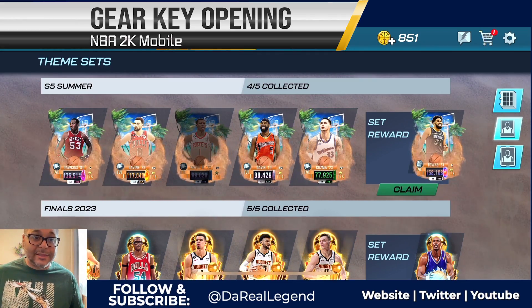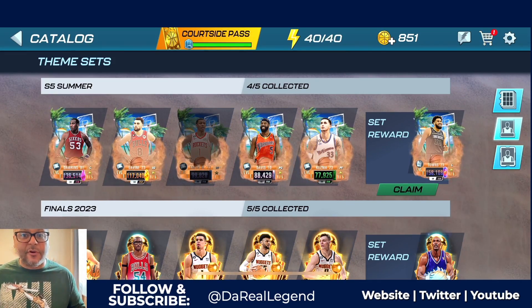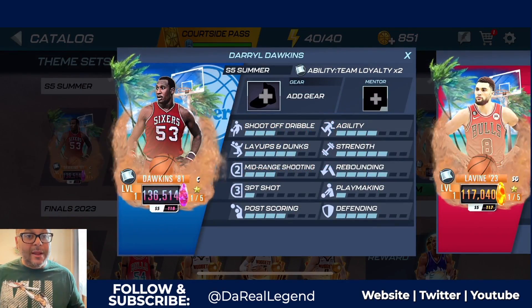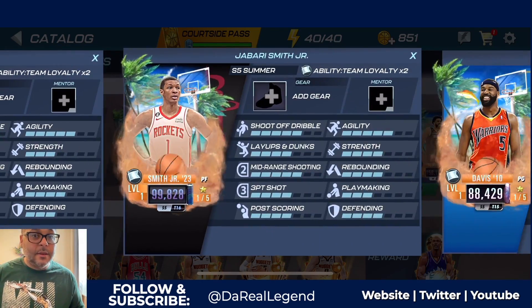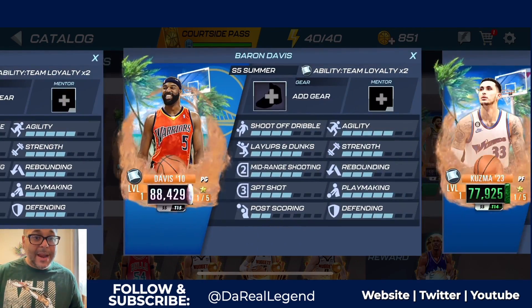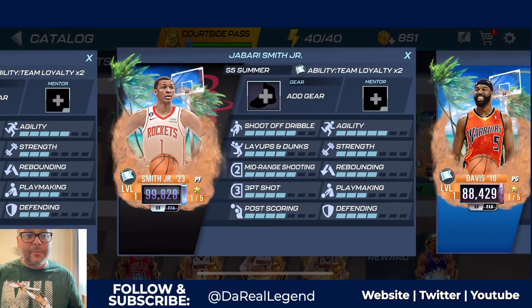We're going for a legendary shoe for Plasma Quartz Carl Anthony Towns. You can see on the screen we need one more player to complete the set. In order to get Carl Anthony Towns you need to get Daryl Dawkins, Zach LaVine, Jabari Smith Jr., Baron Davis, and Kyle Kuzma.